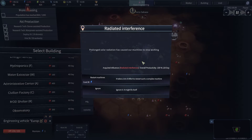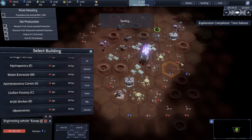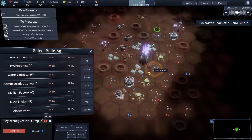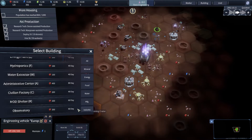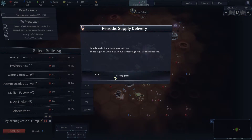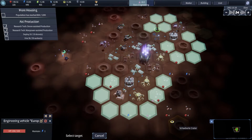Prolonged solar radiation caused our machines to stop working — not what I was going for. Let's restart the machines with that energy. Survey complete. Supply pack — let's go. Let's get another civilian factory going.